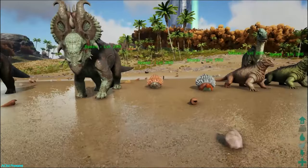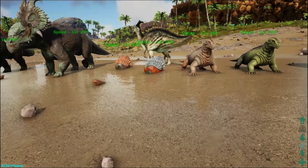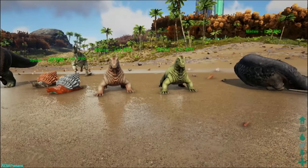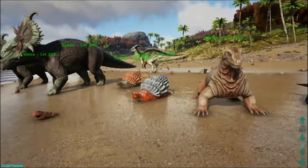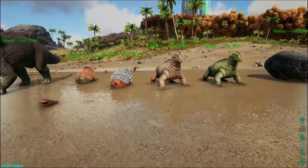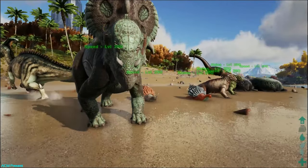Welcome back to a brand new video. Today we're going to be checking out all the new creatures in patch 252, which is the Pachyrhinosaurus, the Achatina — I'm gonna keep calling it Architina — the Moschops, and the Megalosaurus, which is sleeping because it's daytime. We're gonna check out the speed and melee on them, and just the general uses. Make sure you beat the crap out of that like button before we start, and let's try and get this video to 100 likes.